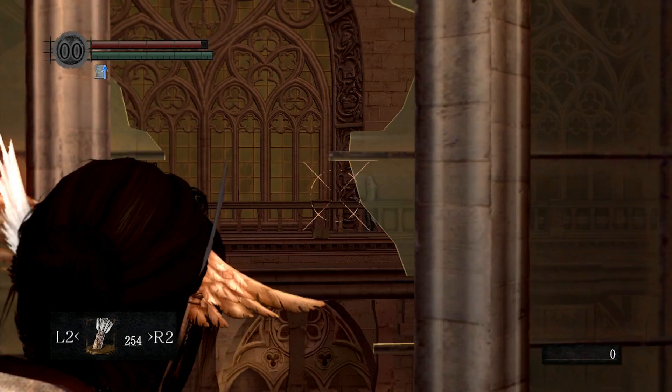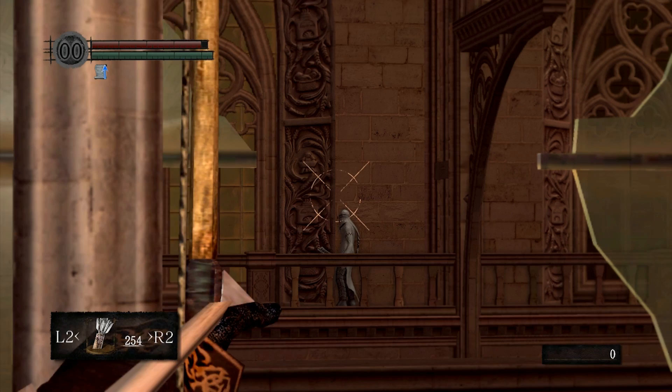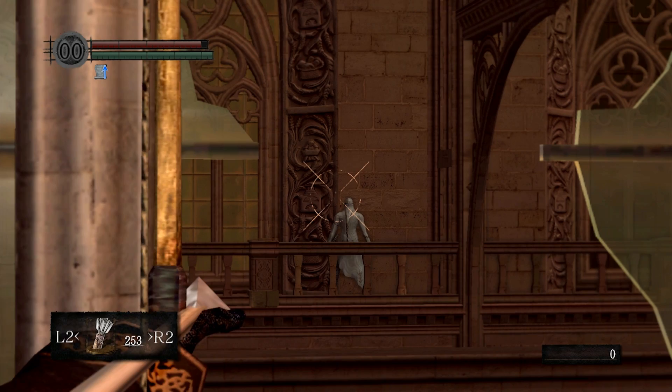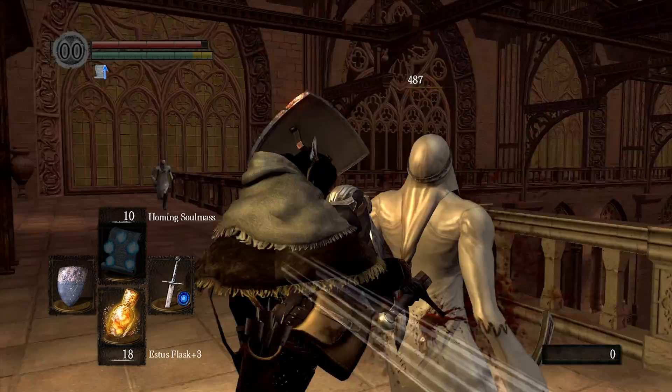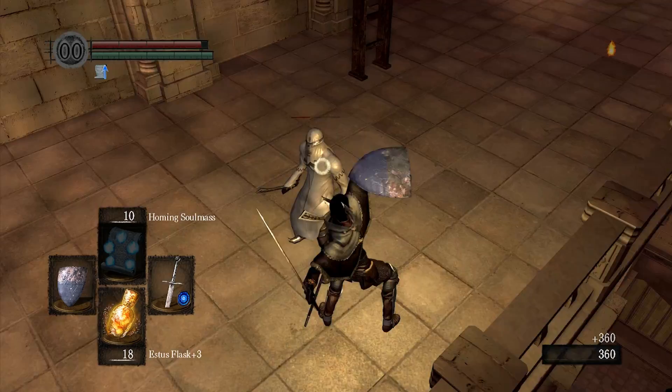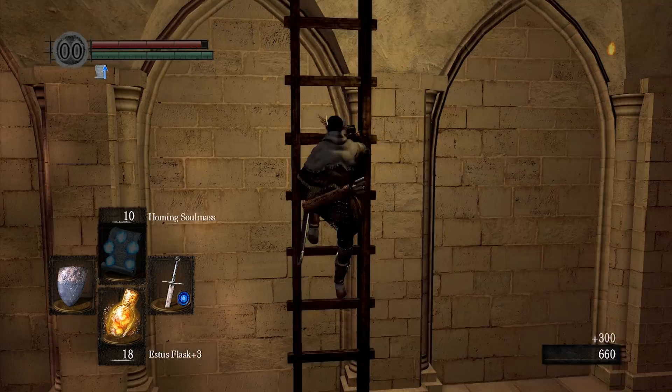Welcome to Anor Londo. I'm not going to be showing off all of it, just a little bit. This is the cathedral, where there's really nothing too exciting going on other than sniping some painting guardians. The only reason I'm pointing this area out is because it's one of the important intermediary steps, although it'll turn out not to be that important. But this is where we get a pretty useful spell — if you're going to about 15 or 16 intelligence for the Oolacile Catalyst to get a buff, this is the buff you're going to want.